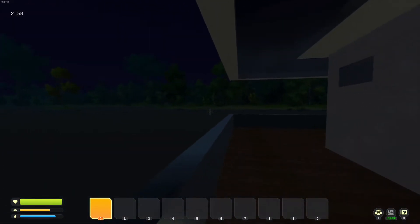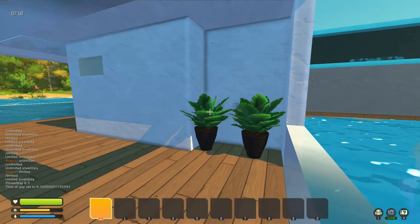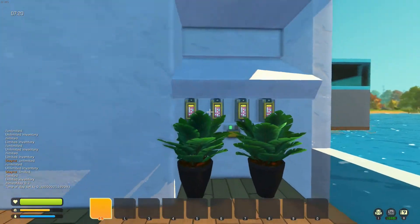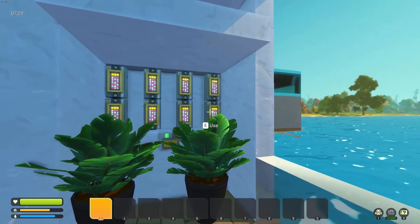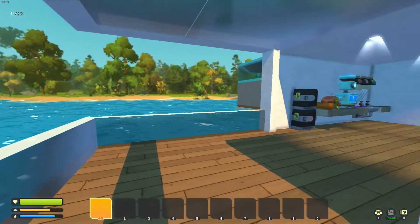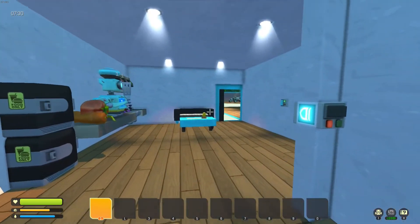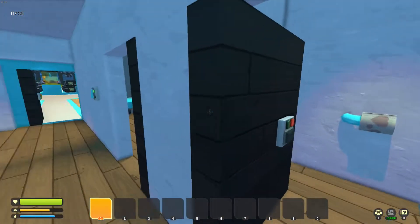I'll show you what it looks like during the daytime. We also have my hidden control panel here that controls all of my doors. There are a couple of spare controllers for any future upgrades. We can come back through into the main living area and all of the rooms.